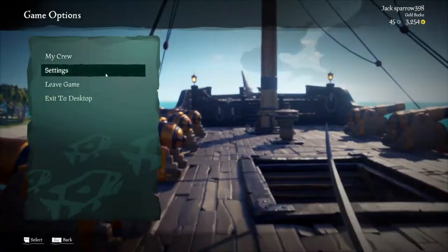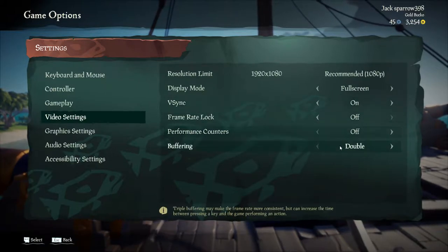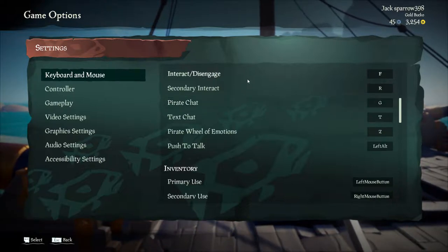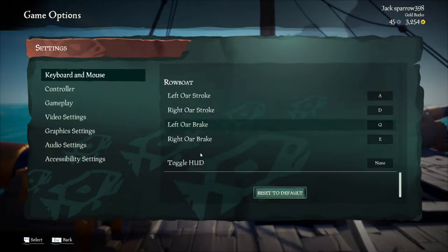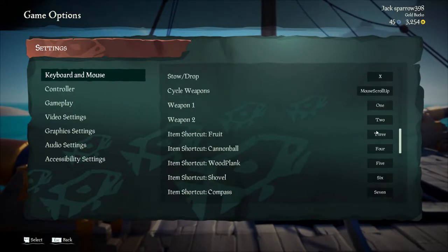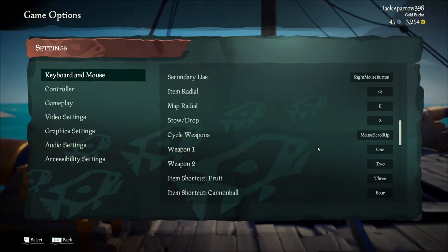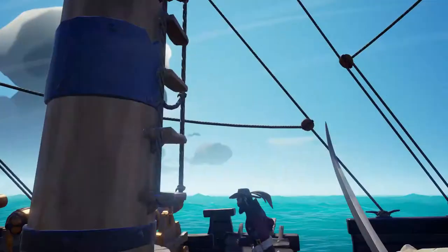I don't know — is there a way to turn off the HUD? Video settings... no, I'm more looking for controls — keyboard and mouse, interaction, pirate text, pirate chat G — I didn't know that. Secondary interact, weapons, all that other stuff — go to hotkeys. None here. I don't know if Alt is taken. Yeah, push to talk — I want Left Control. It's for walk — what about Right Control? All right, that's way better.